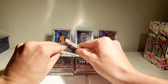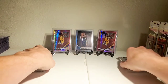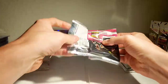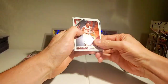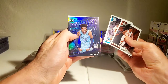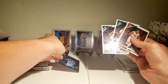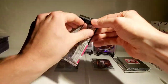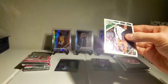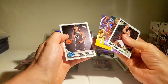Put our two pink packs off to the side. I'll try to make this as quick as possible but I tend to ramble. We got Jimmy Butler, Miles Bridges — good first hit here! Little Ja Morant blue. I don't know the exact terminology for it, but definitely not a base card, so it's a good sign. Brooke Lopez, Dame silver, Nick Claxton.